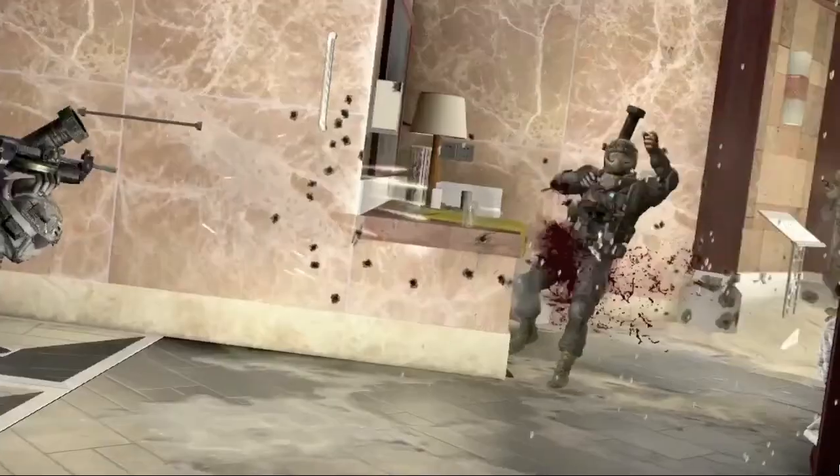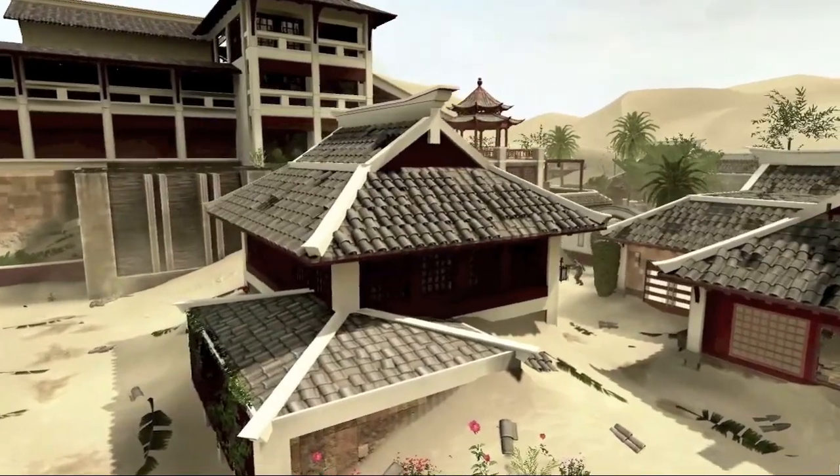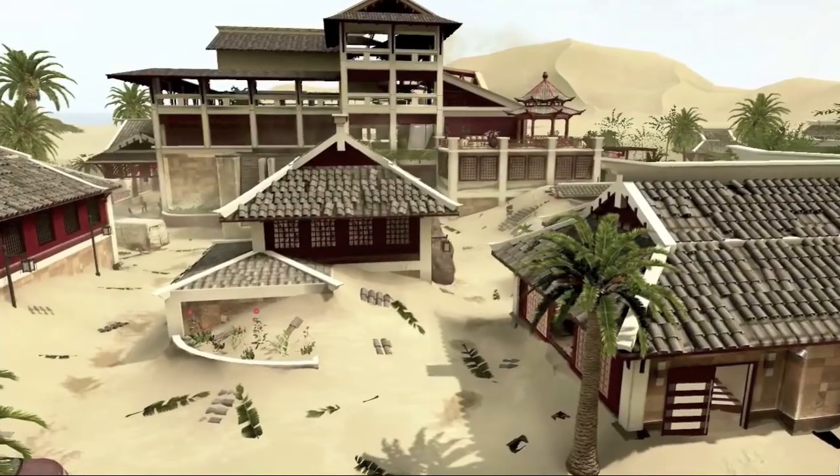The last of the four multiplayer maps is called Mirage, set in the Gobi Desert. It features a Chinese-style village with huts and things like that, but a sandstorm has gone through the town. There are going to be a lot of sand dunes where you can get up to the second floor of buildings, so it is not just going up the stairs anymore — you will be able to access buildings from multiple areas because of the sand that has risen up.